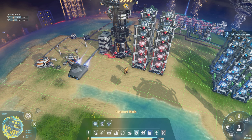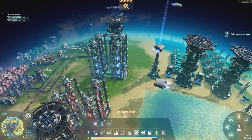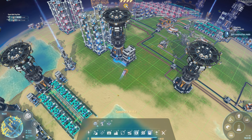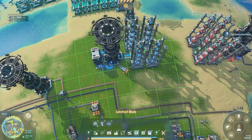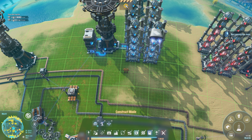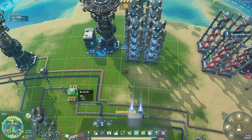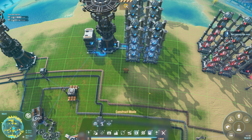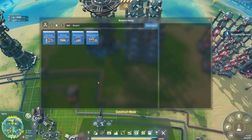It'll grab the materials as it's needing it. This one seems to be working okay. So let's quickly do a blueprint of one of these - I've done a video before on how to do blueprints but let's just quickly do one.